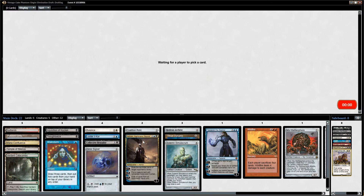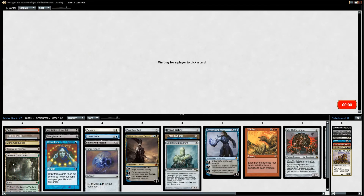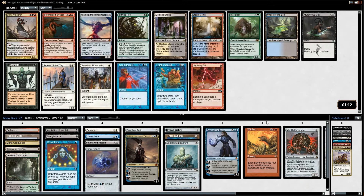In our deck, if we get a Tinker and keep a hand with a Brainstorm, a Signet, a bunch of Lands, and a Tinker — they take the Tinker and it really hurts our deck. It's bad news to get a Tinker taken out of a deck that's trying to go for it, or to take a Sneak Attack out of the Sneak Attack deck, or Channel out of a Channel deck, or Fastbond out of a deck trying to Upheaval-Fastbond. There's so many little combos like that.